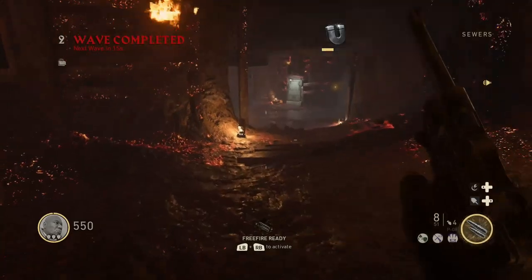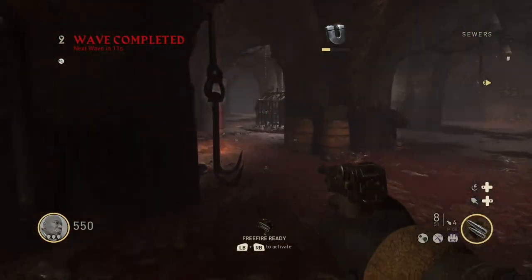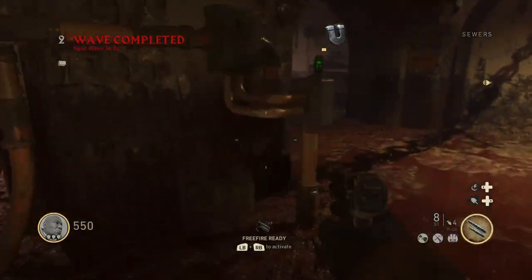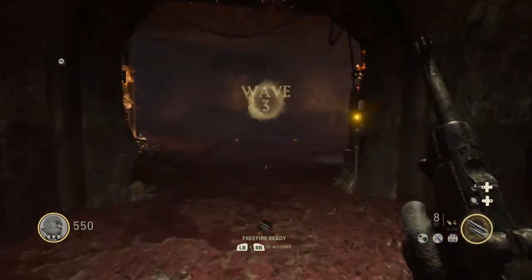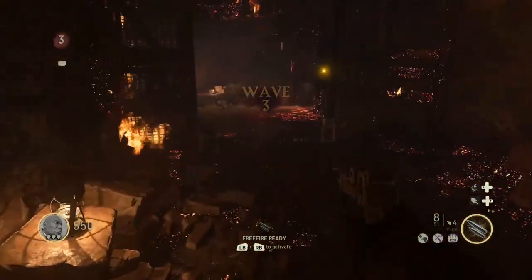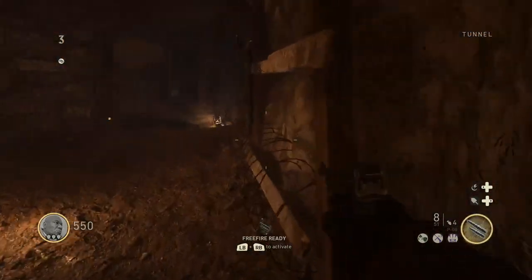Then as soon as you have 1,250 points, jump back down in the hole and open the door that leads down to the saw room. There are a bunch of saws in there, and that's also where the Pack-a-Punch is — right in that cage. The first thing you want to do is push a button over by the weapon in this room, which will activate all of the tunnels.